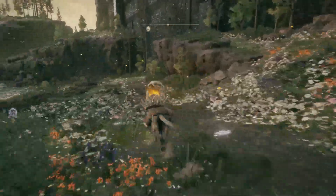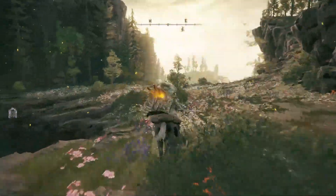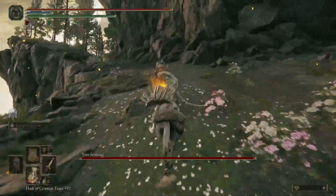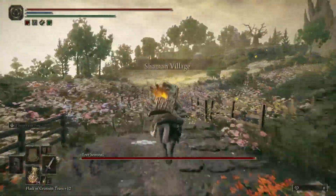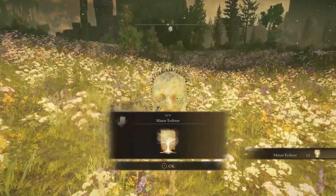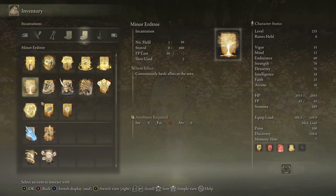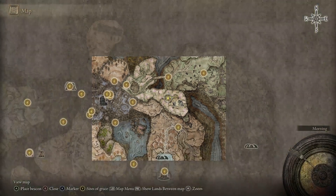From here, go southeast, run past the tree sentinel, and go up the path to the right, go through the Shaman Village, go up to the little tree in the middle of the Golden Leaves, and you'll get the Minor Erdtree Incantation, which continuously heals allies in the area, and is located here on the map.